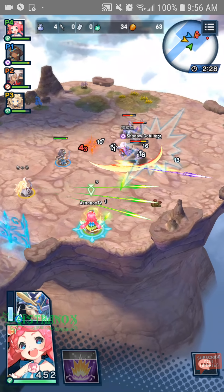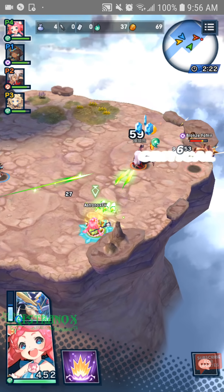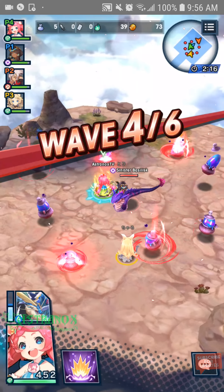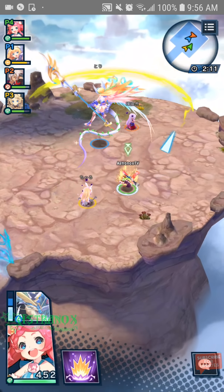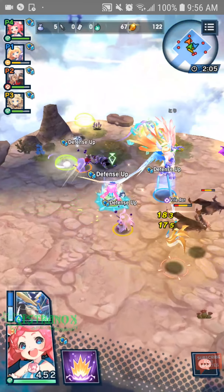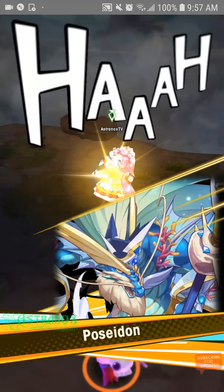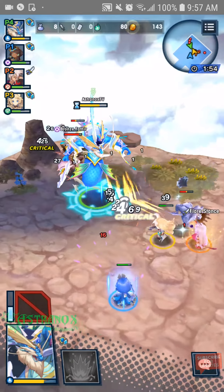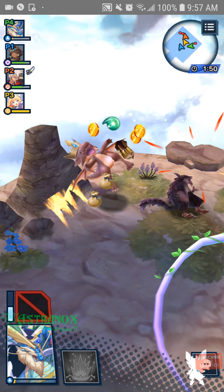Let me show you Poseidon in action. Just doing Avenue of Power — the second one, 3000 power team required to queue in there. This is a great place to just keep running and chain for a bunch of XP. I'm just gonna pop his ultimate now — nice! Charge with him. Really cool.